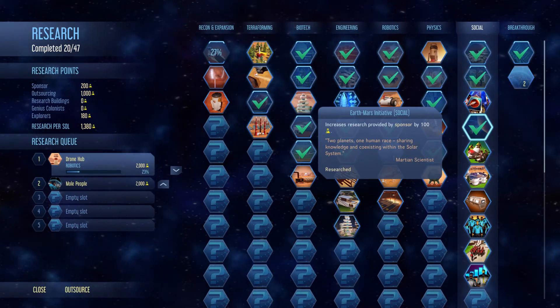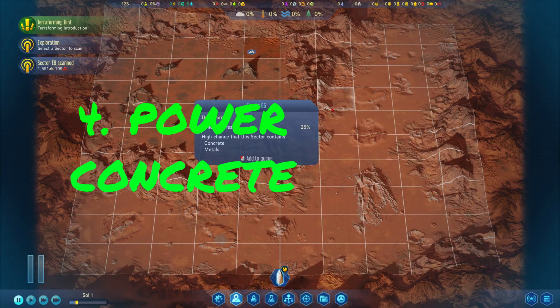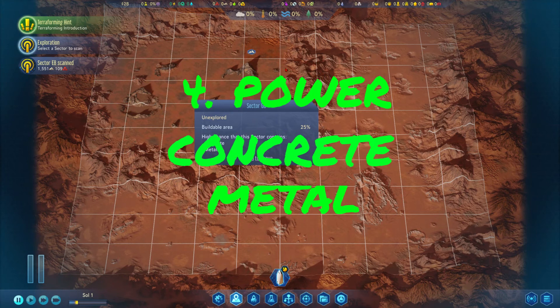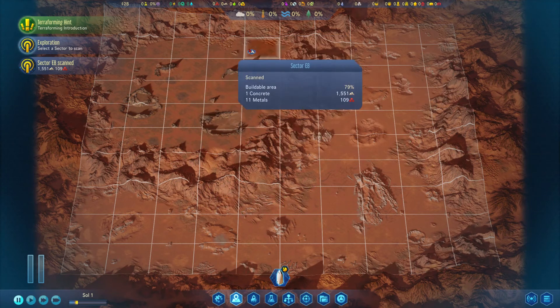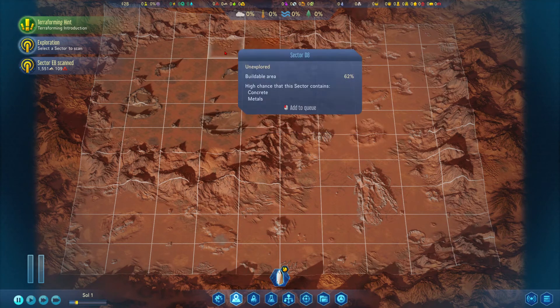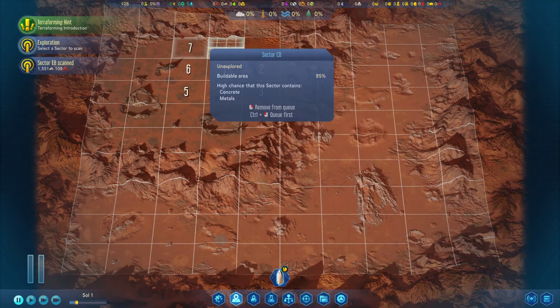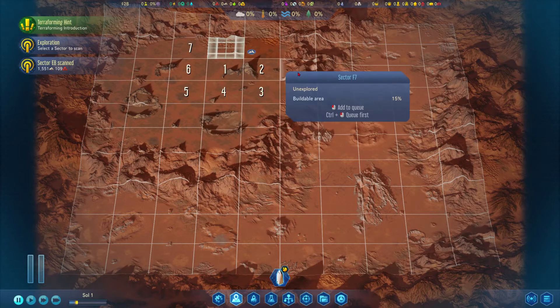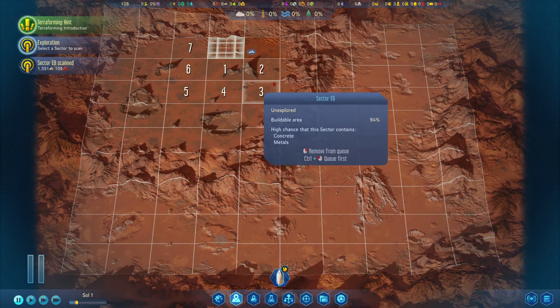My suggestion is to go straight after these technologies. We are still paused and we're going to choose a research direction and start scanning the areas around the landing site, which is where this concrete deposit is. I'll choose a couple of the closest free open spaces to scan. You can scan mountains as well, but since it's only 10% buildable area, this is where they're going to find resources or anomalies. I suggest going for the big flat areas.